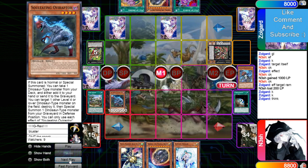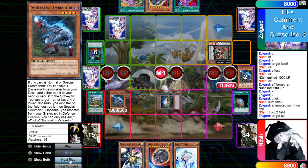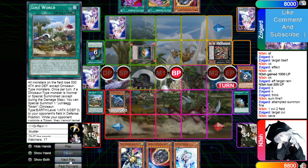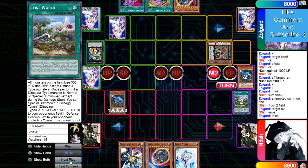Activate Lost World, normal summon Oviraptor. Uses the effects — chain Called By on Oviraptor, just like I said, really really strong. Then Drident's going to be able to out this and he's going to be left top-decking.